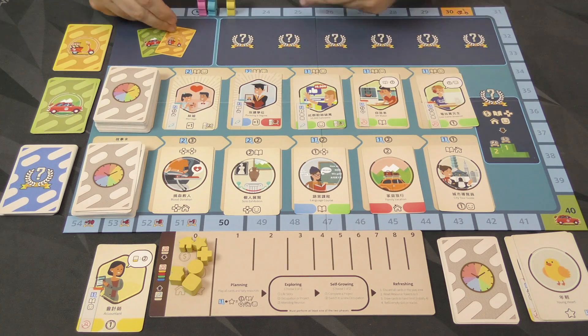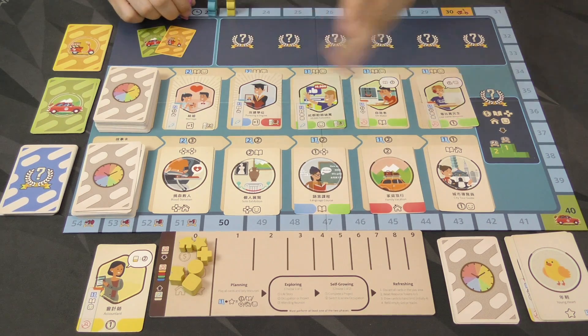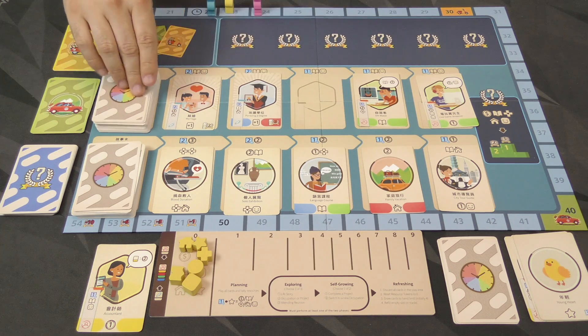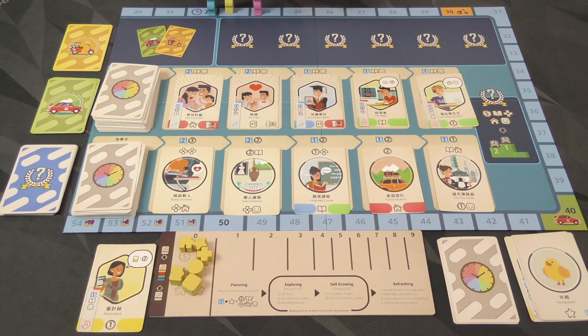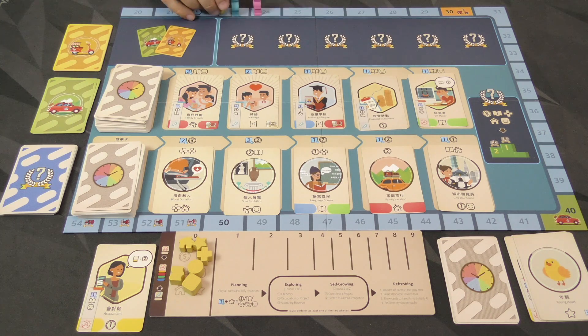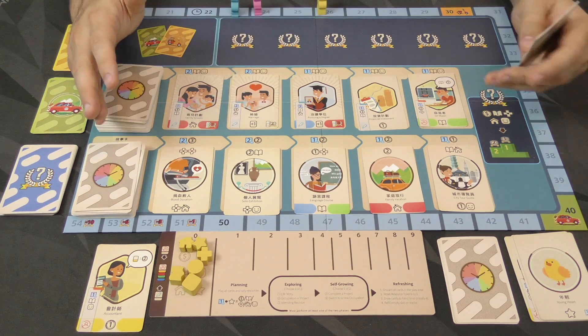Then we check the time track, and whoever's furthest back is the next player. In this case, pink would go — they're going to take a turn, buy a card, spend two time tokens. Then blue would go and spend one time, buying another card. Then it's yellow again, and maybe I spend a bunch of time — one, two, three — and I'm way up here, which means I might not get a turn for a couple of rounds around the table. That's how that works out.